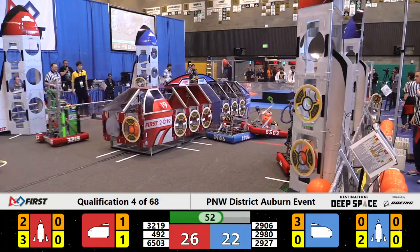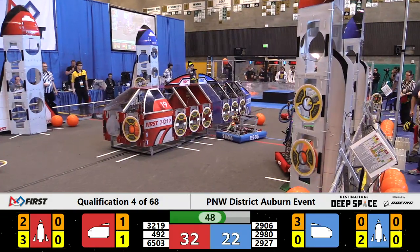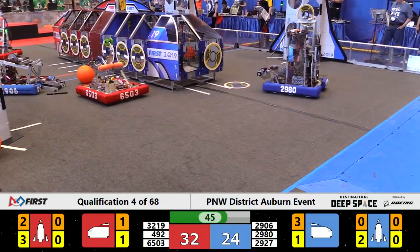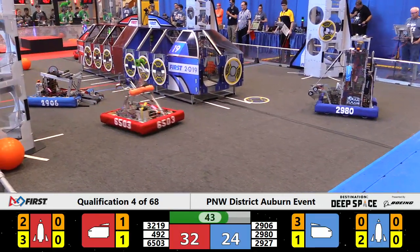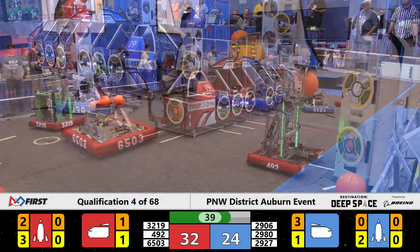29.06 now crossing the line, coming over to play defense for the Blue Alliance, still in that pushing match with 6503. Red Alliance Tread coming into the HAB zone, picking up another hatch cover, and they come spinning out.